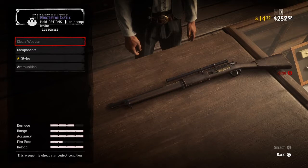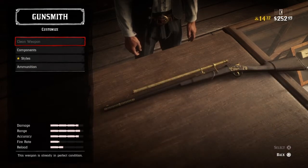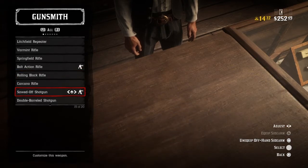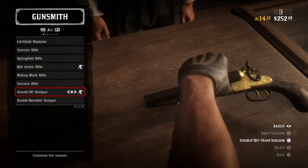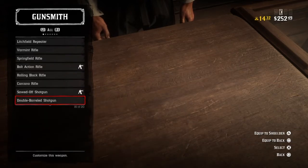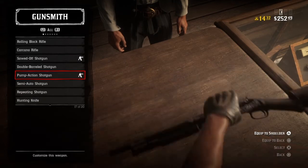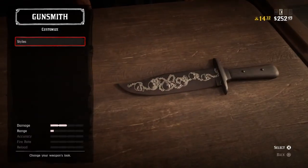You might want to upgrade all the guns — that's a personal subjective thing. Guns are also quite a money sink: the cheapest, the Cattleman's, are fifty dollars, but the Mauser guns are like six hundred dollars a piece or more. It's a lot of money.